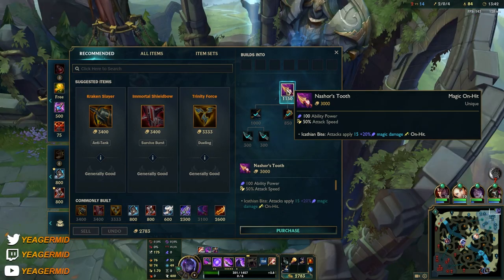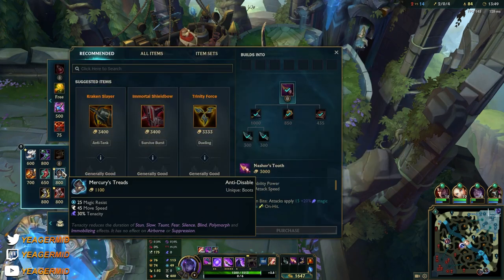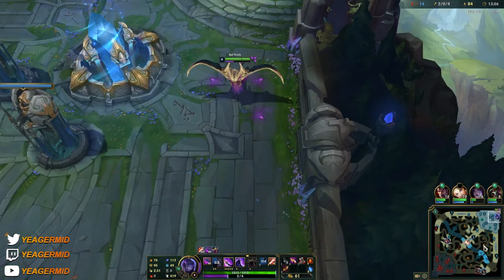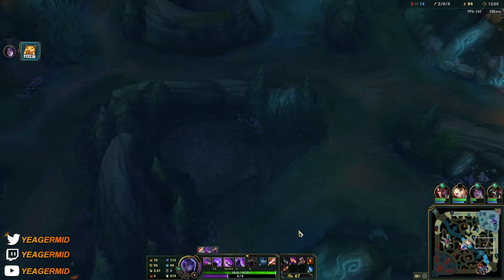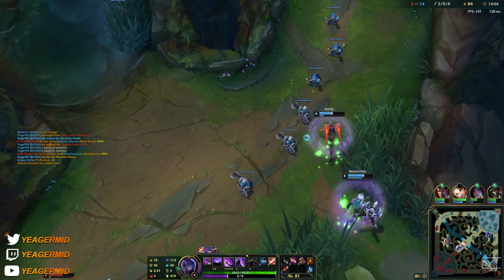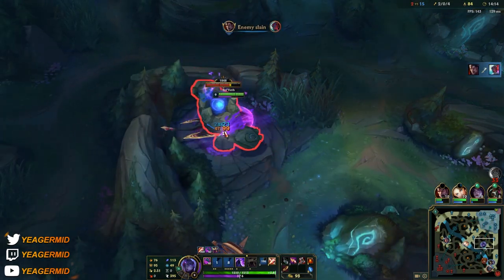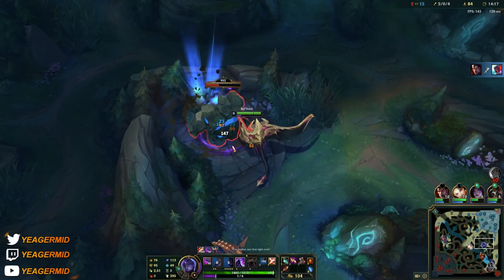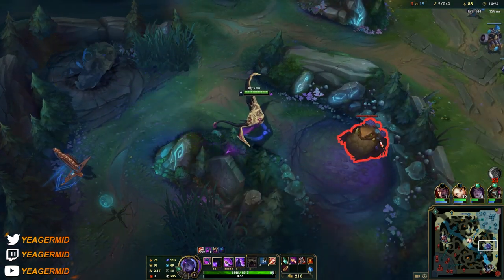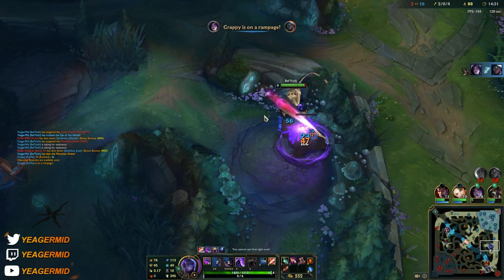After Nashor's, you get Guinsoo's, then Riftmaker, and then go into something like Death Cap or whatever AP item you need. On-hit is such a huge part of this champion that you have to get it even if you're going AP. The attack speed is a lot better now, but it's going to get way better later on. Still focus on farming up, and when you try to fight, always make sure your ultimate is up. Without that ultimate, you're unfortunately not able to do much.